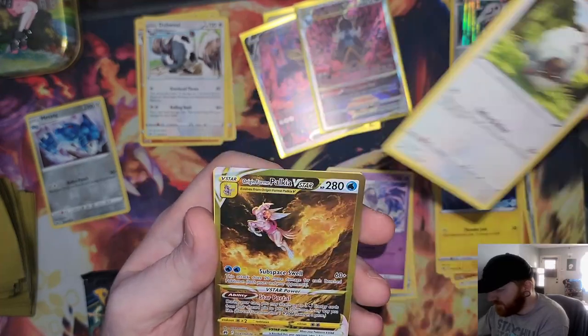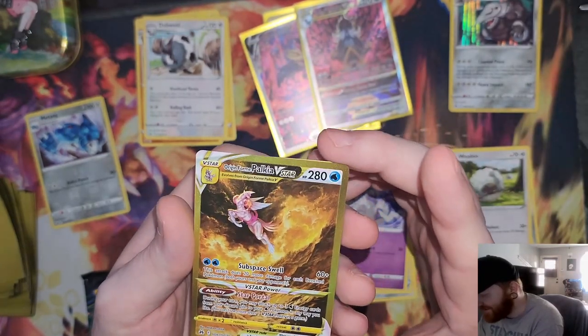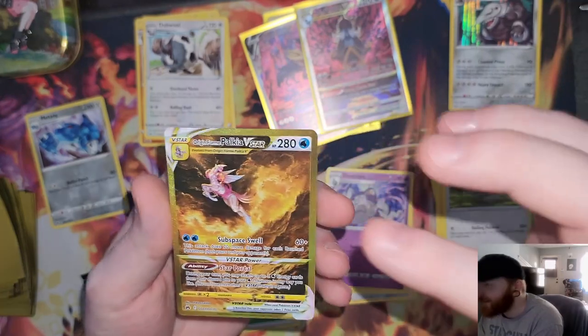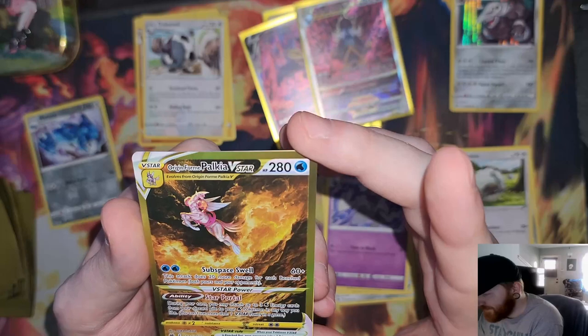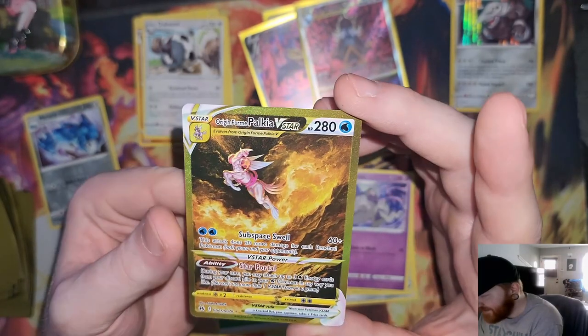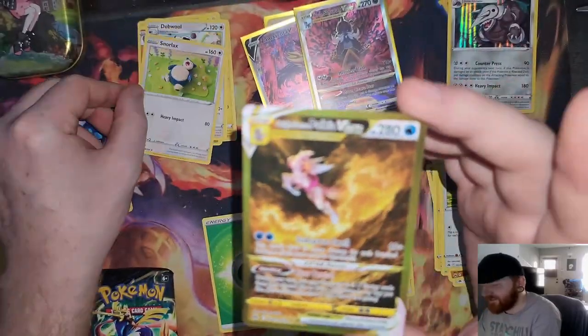Shinks, Wooloo — this is one of my top top cards. The artwork on these gold cards is so good. Origin Form Palkia V-Star! Look at that! And on the end, a Snorlax regular rare.